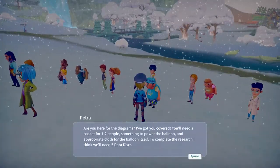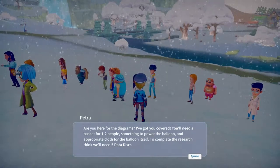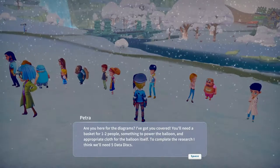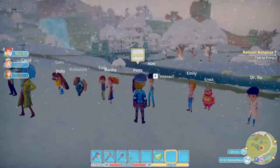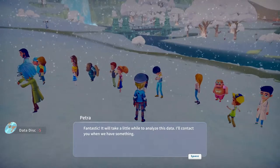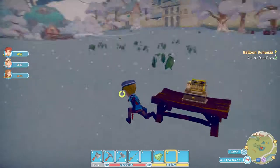There you are. Are you here for the diagrams? I've got you covered. You'll need a basket for one to two people, something to power the balloon, an appropriate clock for the balloon itself. To complete the research, I think we'll need five data disks. Fantastic. It will take a little while to analyze this data. I'll contact you when we have something. Sounds good for me.